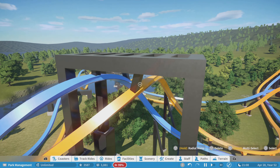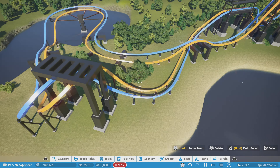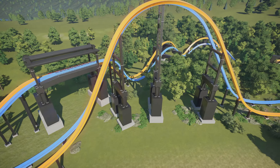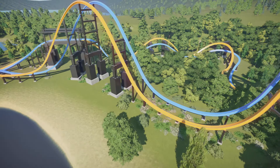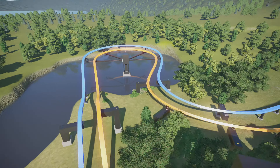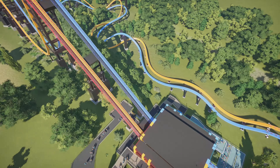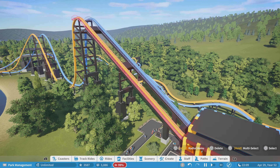Almost every part of the track that's custom supported is done in a different way, which is very unique — these sections are different from those sections. Really super impressed. Let's go ahead and take a ride on the coaster — and I forgot to say, this is called Inferno and Blizzard.